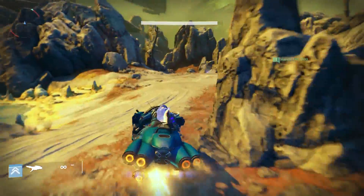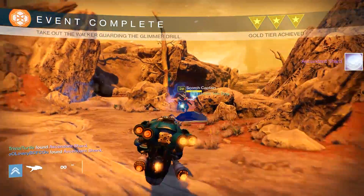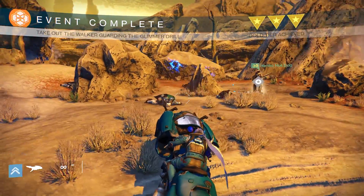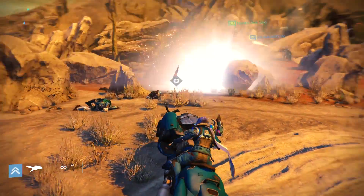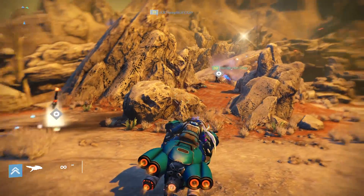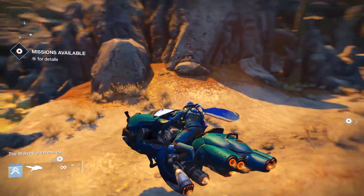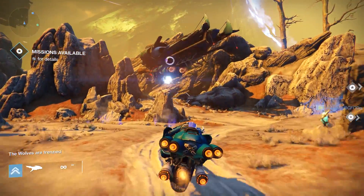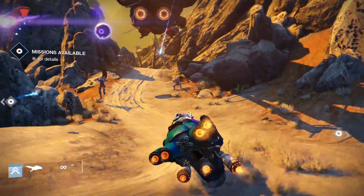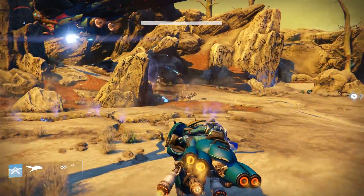Now if you press RB or LB on the Xbox controller, or R1 or L1 on the PlayStation controller, then it pops out the little ball things. Do you know what the skiffs do? The skiffs pop out the little blue ball things sometimes when you're underneath them. That's what this one does - as you can see, every time you press that button it does it.